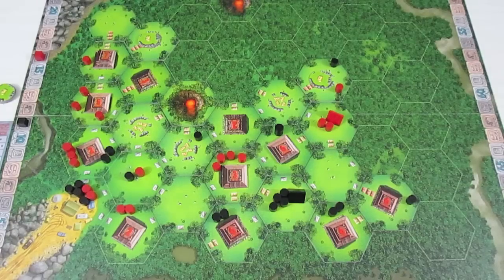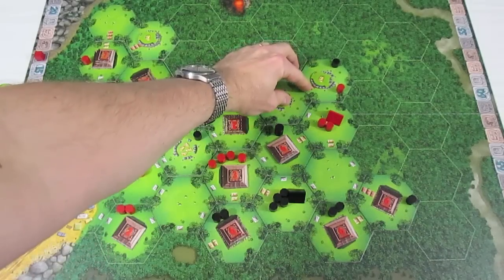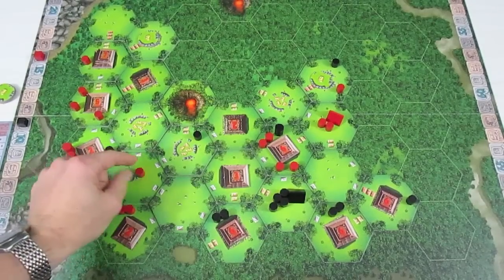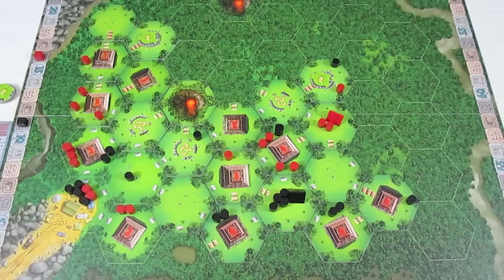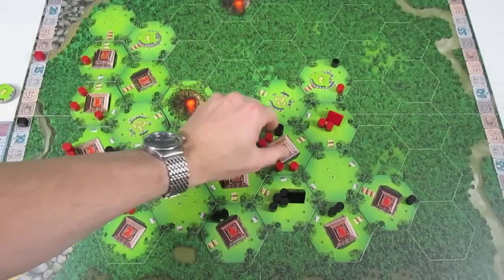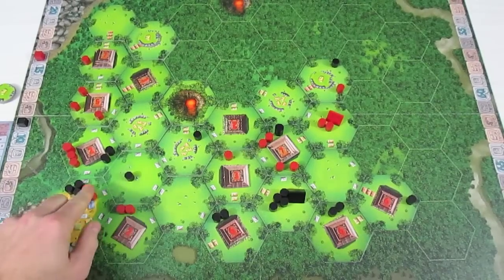I think what they're going to do is take all four of these — one, two, three, four — because there's only one stepping stone there. Then they're going to go five, six, seven, and they're going to excavate this for eight, nine, making this a seven temple. With one action left, there's not really too much they'll do — just move that over there.